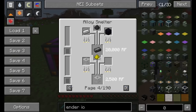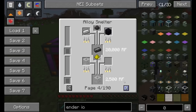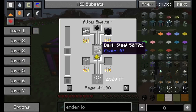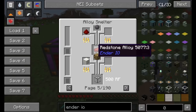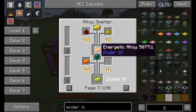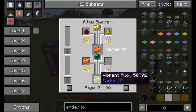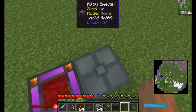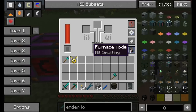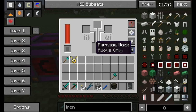You can see there are about 190 pages worth of recipes in the Alloy Smeltery. You can get things like invar ingots, electrum ingots, fused quartz which is a special type of glass, dark steel which will be used quite a bit in this mod, redstone alloy, and other items. There's also a furnace mode so you can switch it to alloys only, furnace only, or all smelting.